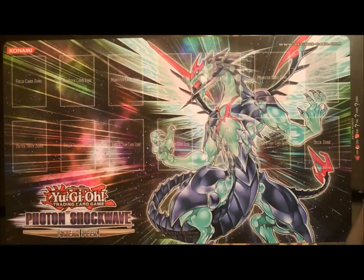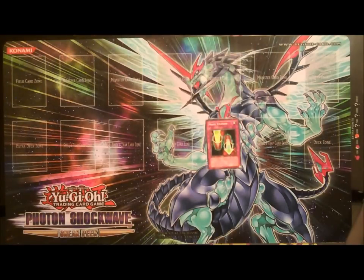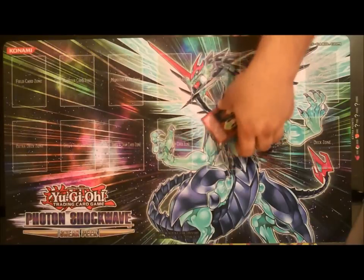Some of the ways I would protect my Watts are Magic Cylinder — because if they've got a big creature on the field, you can Magic Cylinder it, which negates their attack and deals damage to them. So you're free to take out more of their life points next turn with your direct attackers, and you don't have to worry about their big creatures.